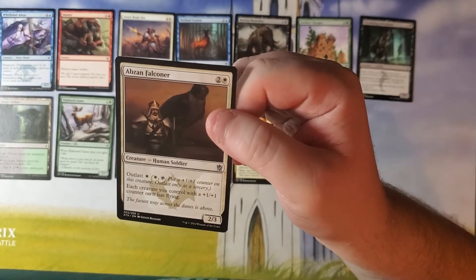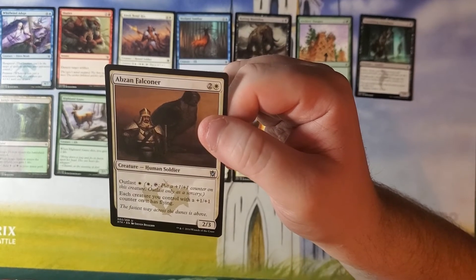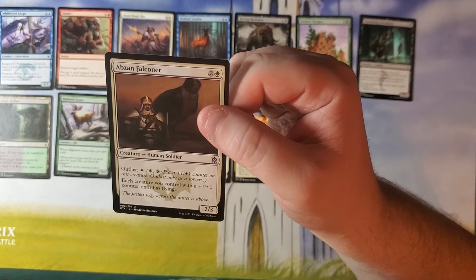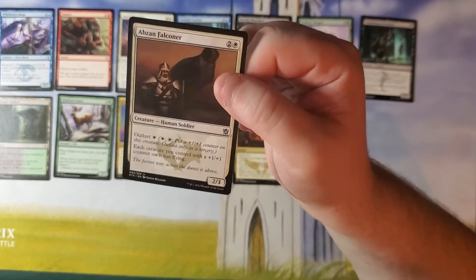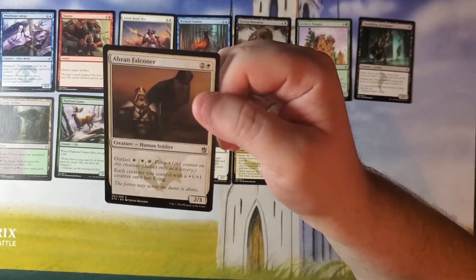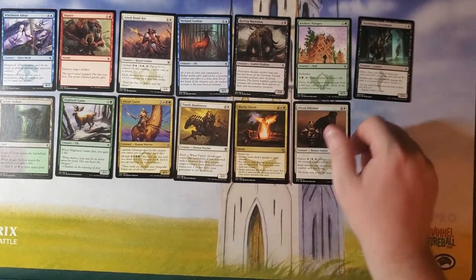Abzan Falconer — two and a white for a 2-3 Human Soldier with Outlast white. Each creature you control with a +1/+1 counter on it has flying. Again, cool but slow, and I don't like the mechanic. I just don't.